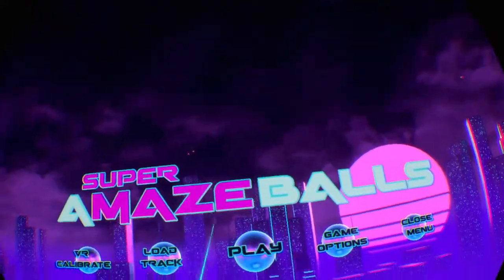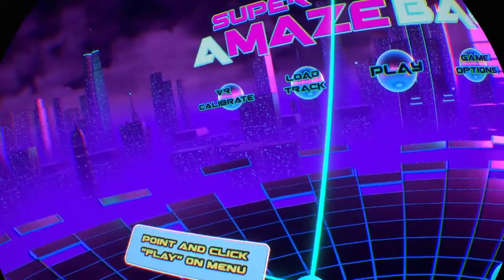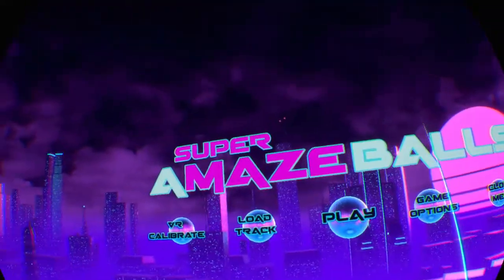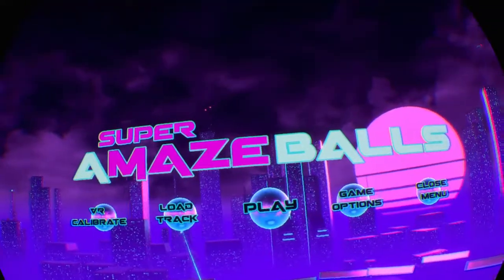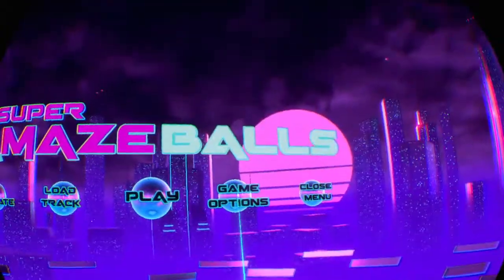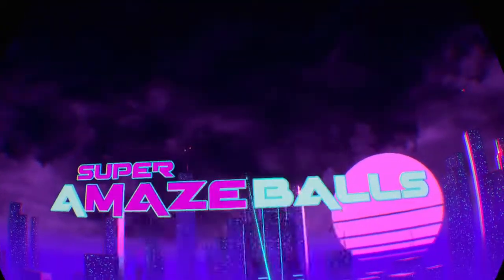So we need to press the menu. Am I holding the wrong hands? There we go. So VR calibrate, load track, play, options. It's not going to be options. How do we click? There we go. So controls.